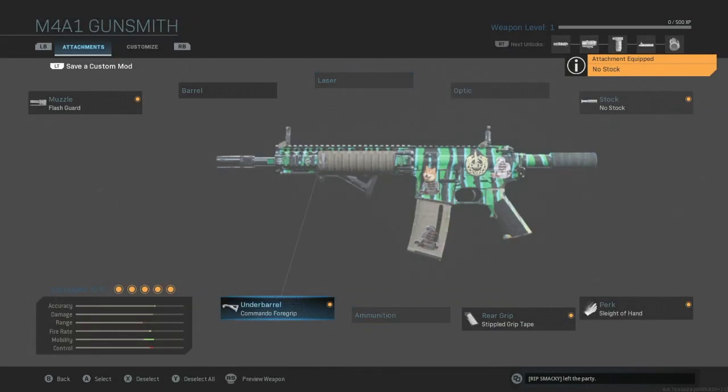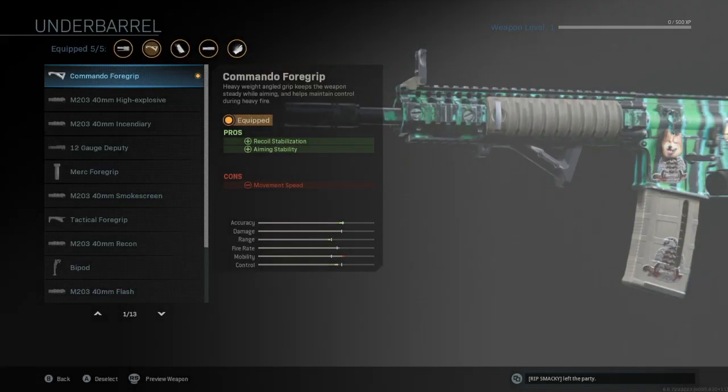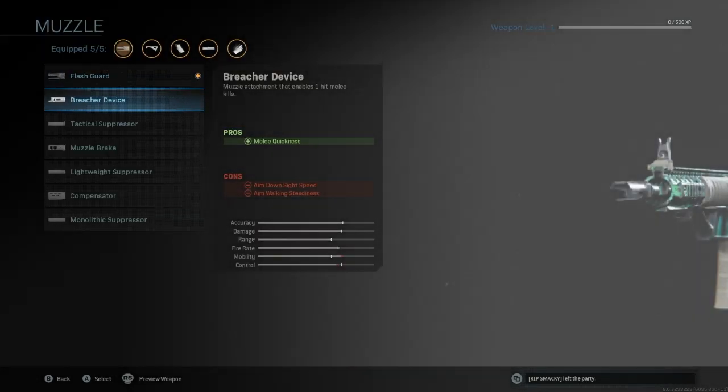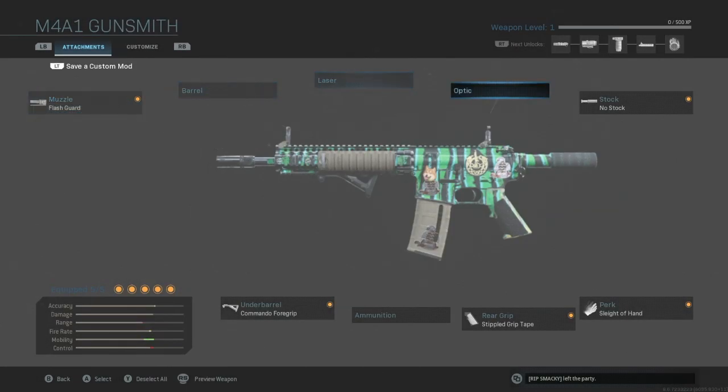The other two attachments I use are the Commando Forward Grip for the underbarrel and the Flash Guard for the muzzle. You could run anything else — an optic or a different barrel — but I don't really run optics on this class because I like the iron sights and it's very close quarters, so you don't really need a zoomed-in optic.